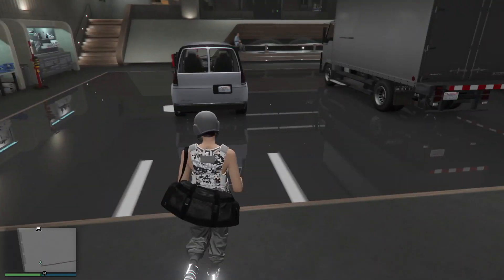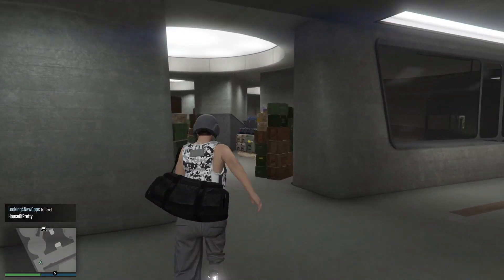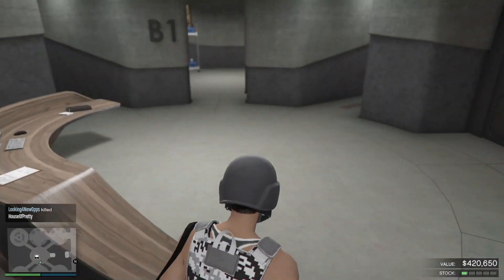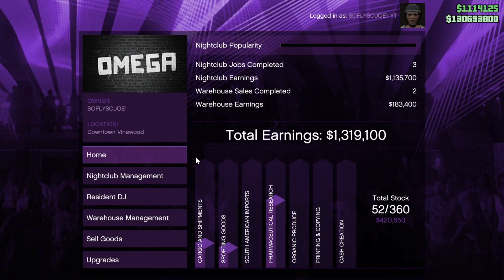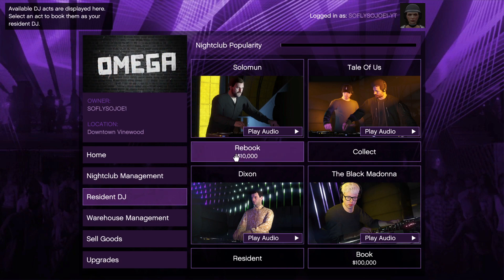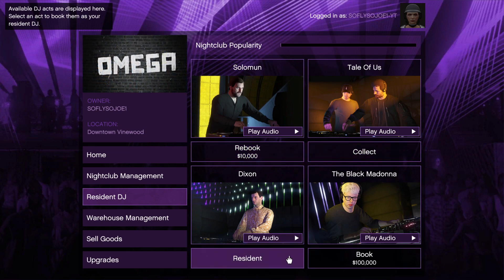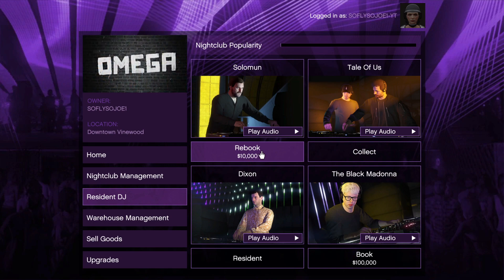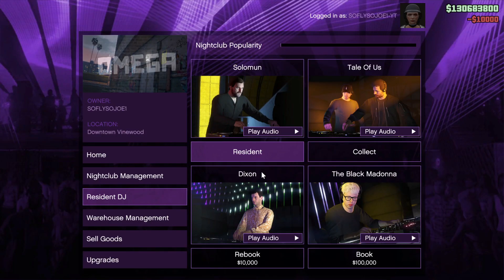We just need a little bit of popularity. For your first time around, once we do this part right here, we are going to have a full bar of popularity. Make your way over here in the garage to the computer, go right here, and we're going to change the DJ. Make sure that you register as a motorcycle club president or a nightclub CEO, go down to Resident DJ, and rebook the DJ you had before — do not collect, do not book a new one, just rebook.